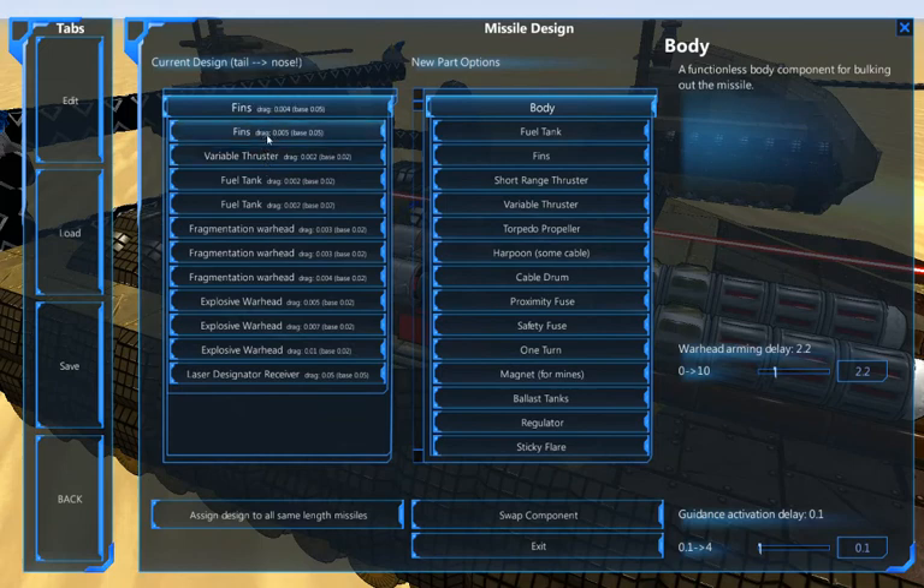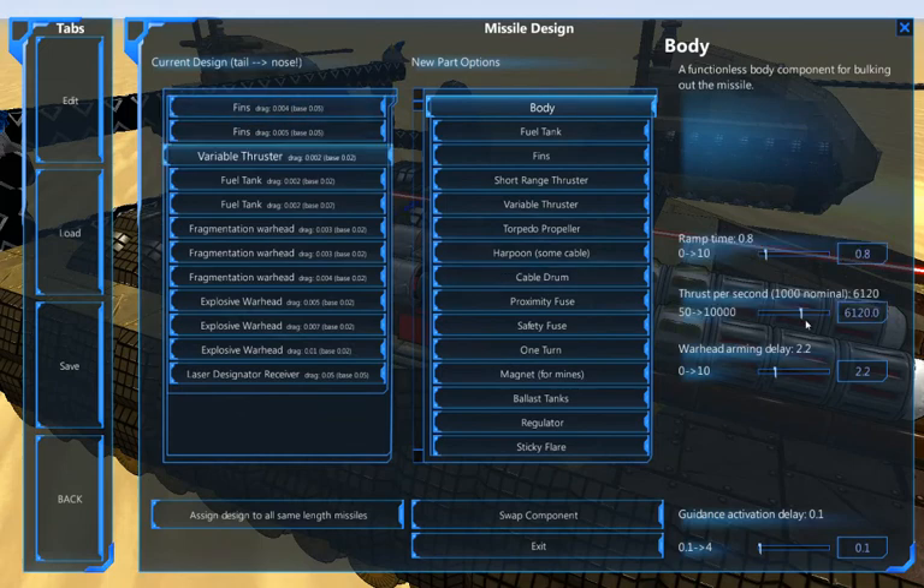They look like they're both the same thing. We do have two fins and a variable thruster set to 6,120. I'm assuming there is a mathematical reason they're set exactly like this. Normally I just go for something by a magnitude of a thousand - like 500, 1000, 1500, 2000. I've never seen anyone do exact numbers like this, and I'm sure there's a very good reason but I can't think of any right now.